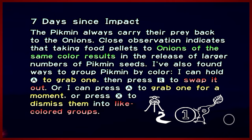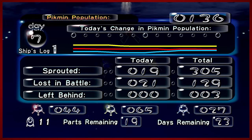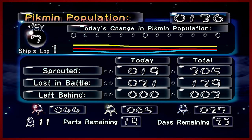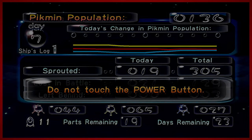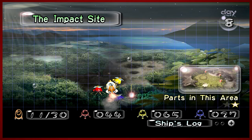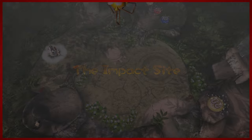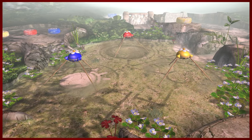That was a little bit more progress. Pikmin always carry their prey back to the onions of the same color. So I've lost a ton of Pikmin. I actually think I have less blues than I started with, which is not good. But that's fine — we've got two more parts, almost a third. And because of that, we are going to be going back to the Impact Site to grab the final part here. I'm also going to use this opportunity to grow my Pikmin, because man, I suck.